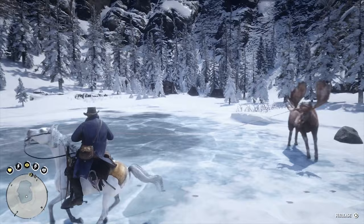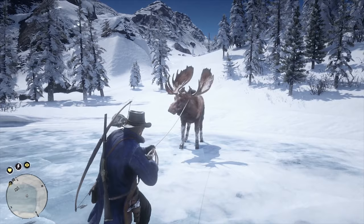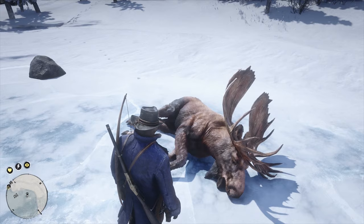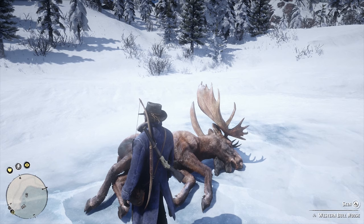If you want to craft everything in the game you're gonna need this moose to get the horn. The best way to do it is like I'm doing — just lasso the animal. This guarantees a three-star perfect pelt, granted that the animal is already three-star. You just grab it, take the knife, kill it, and skin the animal.